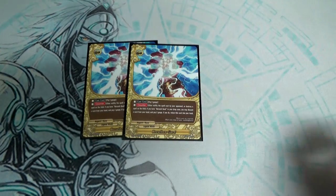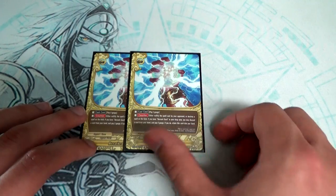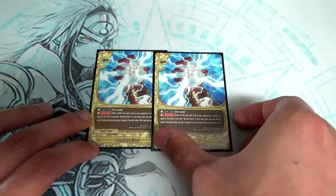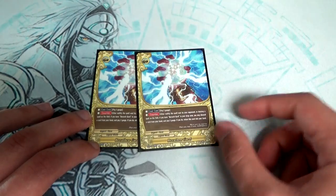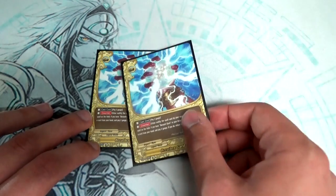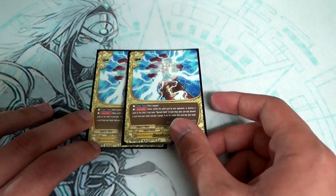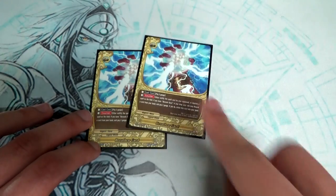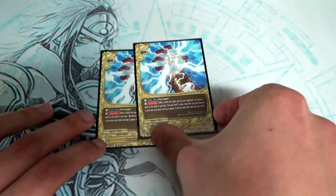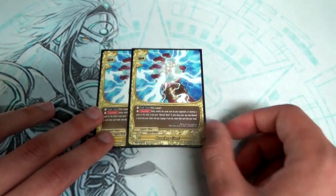Two copies of Brethren Guard. Even though the cast cost is 2 gauge, which is a lot, you can nullify your opponent's spell or destroy a spell on the field. If you're playing against Dragon World and they attack and go 'Dragon Shield!', you just go 'no!' and nullify it. Really good card — sideboard it in against worlds that depend heavily on their spells.